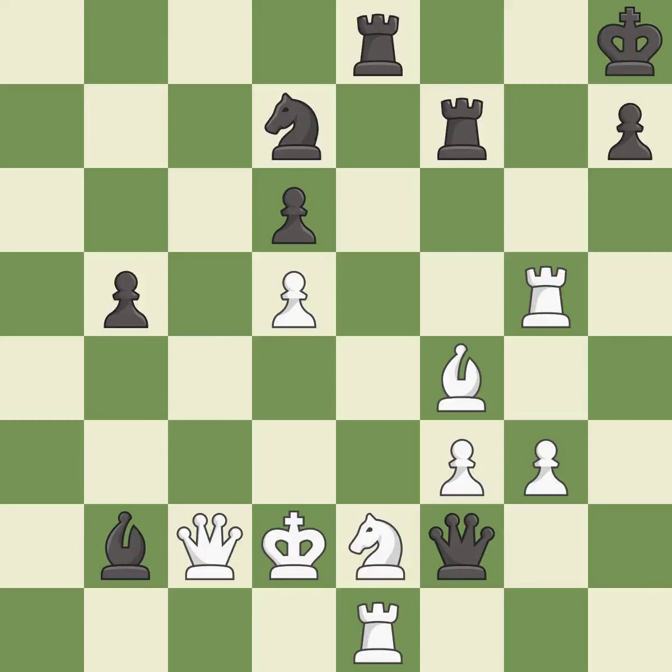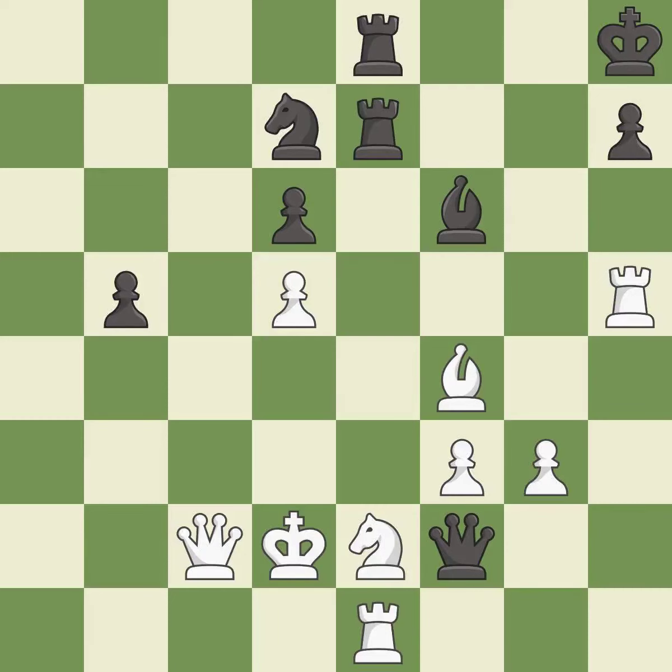This wins a tempo by threatening a bishop and forcing it to move away; it is best. This wins material — it is best. This moves the rook to safety. This threatens to create a passed pawn — it is excellent. This wins a tempo by threatening a knight and forcing it to move away. This threatens to force eventual checkmate — it is excellent.